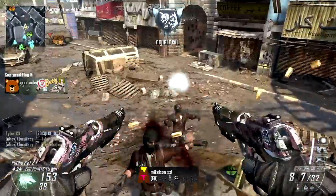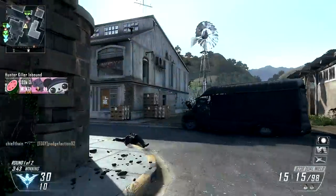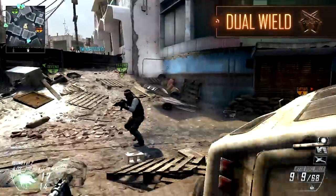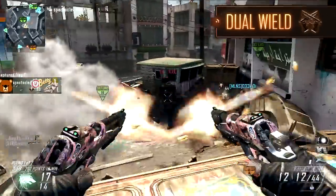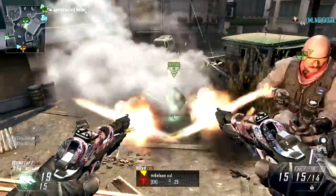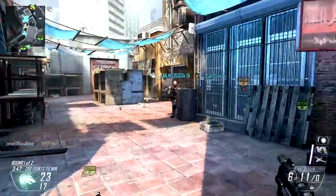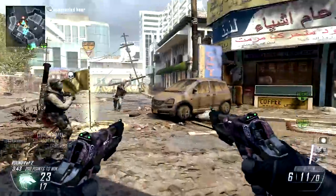The B23R is a close range weapon, and as such our class will embrace this — shock tactics, designed to get close and clear objectives of opposition. Our attachment choice is dual wield: double the pistols for double the close range firepower. The single B23R rapidly loses its effectiveness at mid-range, so packing two pistols and losing the ability to aim is less of a sacrifice than you might suspect, and the ability to deliver two simultaneous bursts onto a close range target is a potent one.